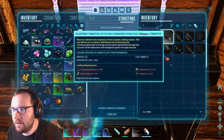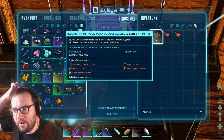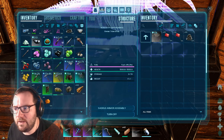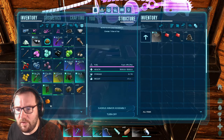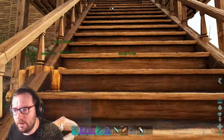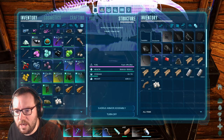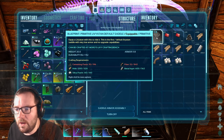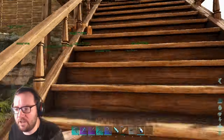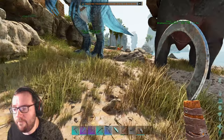That's why we have all this gasoline. Now to make the saddle - let's go to saddles, default. We need a bunch of metal, fiber, cementing paste, hide, and silica pearls. Should have plenty of metal. That's one of the more expensive saddles to make. All we need now is a bit more cementing paste and some more fiber. We have a sickle, we don't even need the Moschops.